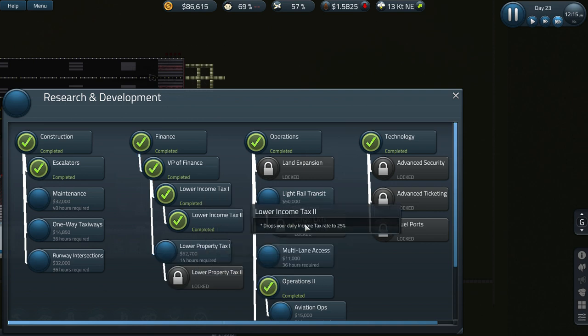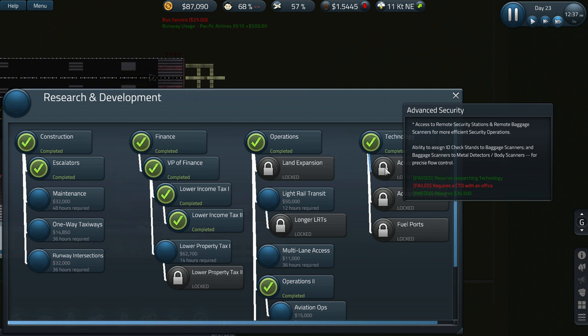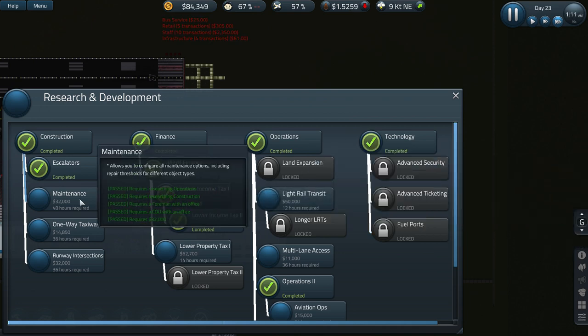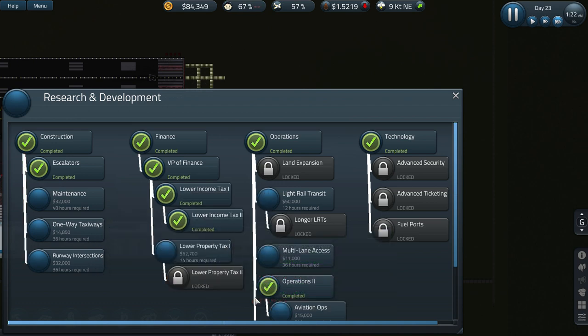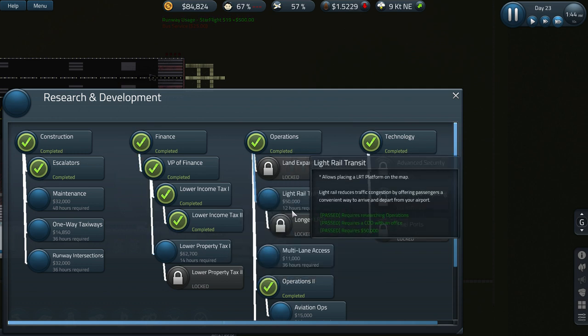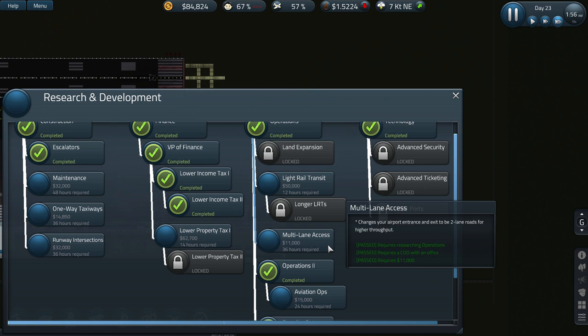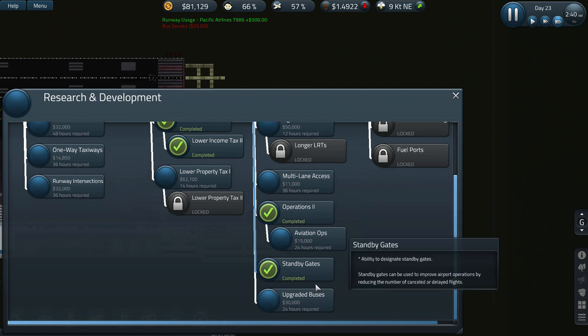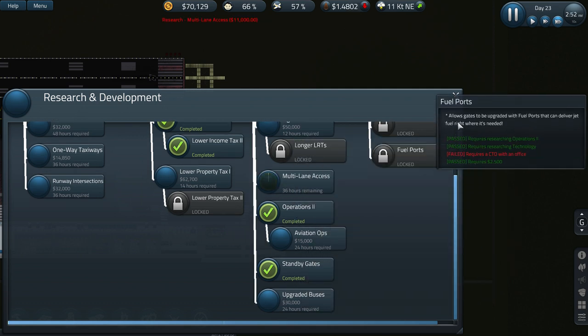Let's have a look at doing some more research. We haven't got any of these done - we need another office. Fuel ports maybe at some point. Maintenance, one-way taxiways - I don't think we really need these at the moment. Multi-lane access changes your airport entrance and exit to two-lane roads for higher throughput. That could be useful - it's 11k, that's not too bad. Let's do that.